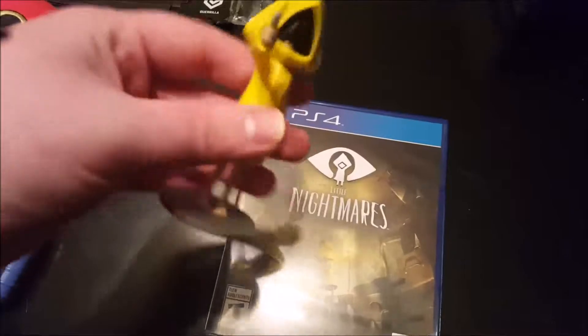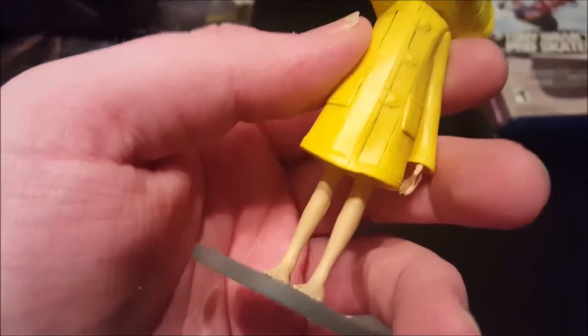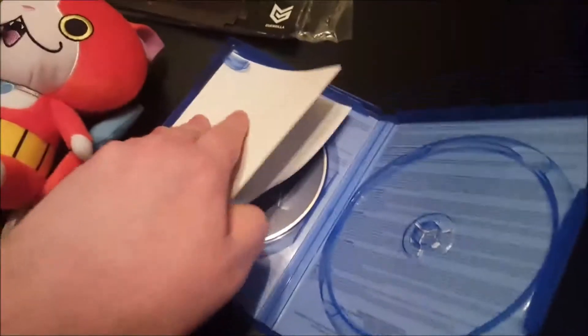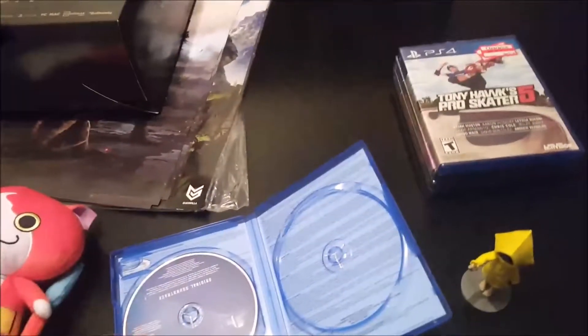Next is Little Nightmares — I got the Six Edition. I don't have the stickers that came with it or the box, but I do have the little Six statue, which is kind of cool. I'm going to do an impressions video on this. It comes with a poster and a soundtrack in a double-disc case. Here's the poster — it shows the disgusting twins from the kitchen area, and you'll see more of that in the video I'm doing for it.